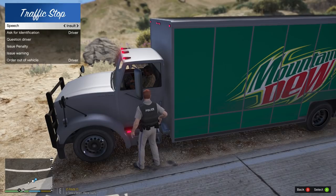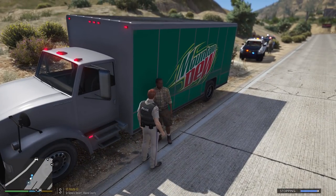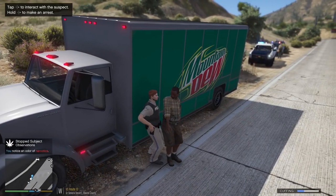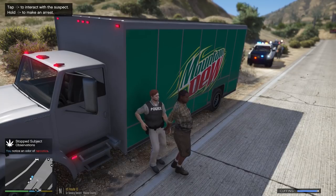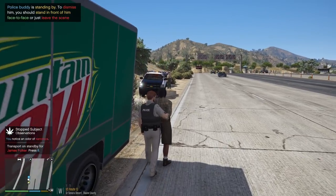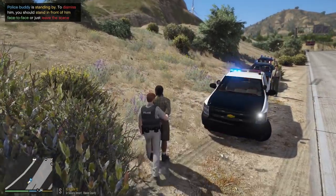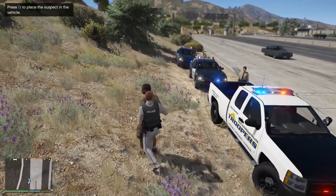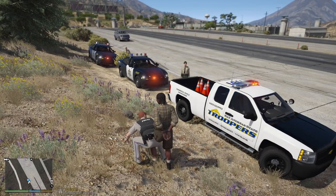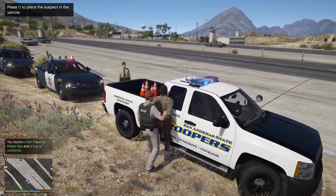All right, sir. The canine has alerted to the presence of narcotics. I'm going to ask you to step out of the vehicle. We're going to go ahead and detain you while we search your car to make sure you don't have any drugs in there. You're just being detained for now — come over here, we'll place you in a car. I'm just going to pat you down real quick, make sure you don't have any weapons on you. Then I'll place him in the car. Just a box of condoms and a train ticket to Paleto Bay.